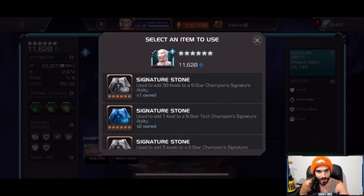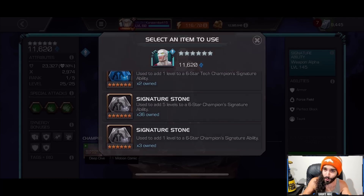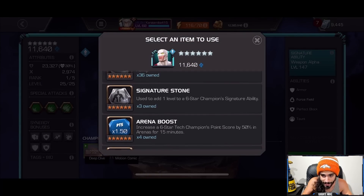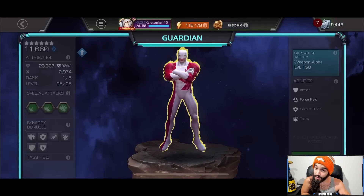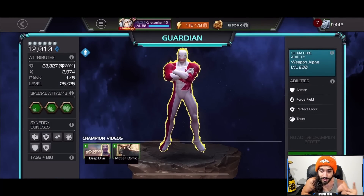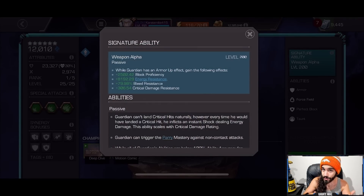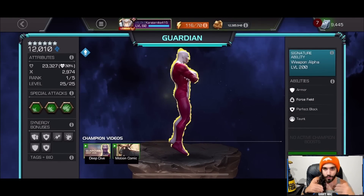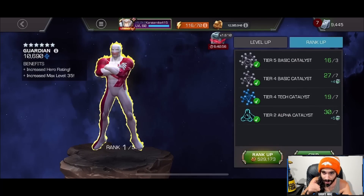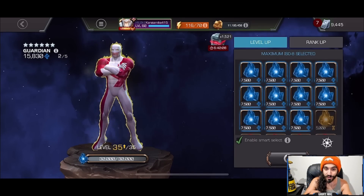Why Guardian? Because I make those sensational synergy videos all the time, and Guardian and Cap Infinity War are very often part of those teams — two champions I find myself bringing along quite often. For Cap, there are those cosmic synergies that increase the duration of buffs. For Guardian, he gives the block efficiency synergy to everybody just from being on the team, plus the three perfect blocks that increase the duration of the first three parries, allowing a lot of champions to ramp up at the beginning of the fight much safer and more efficiently.